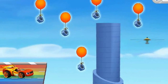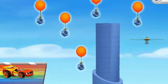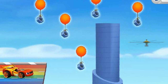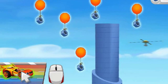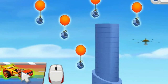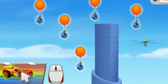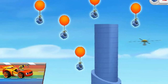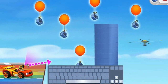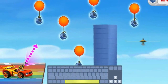Oh no! The rainbow road ends here! And the rotor is stuck on the other side! We need to lasso it with my grappling hook and rope! Let's give it a try! Click me to activate my grappling hook! Grappling hook activated! We need the right trajectory here! Now press the space bar to launch the rope!